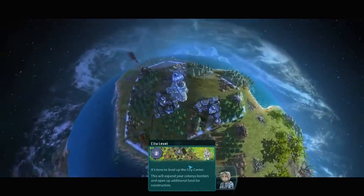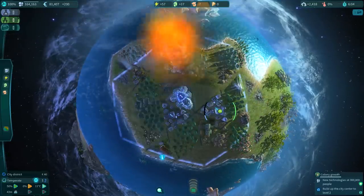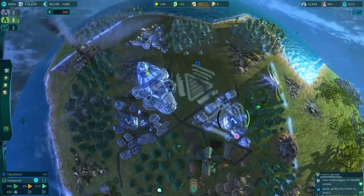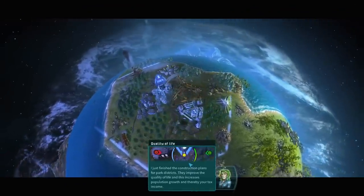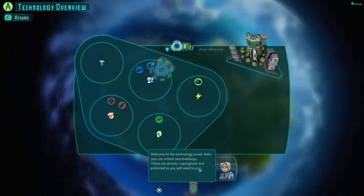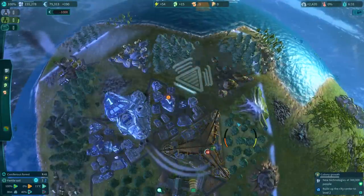It's time to level up the city center - this expands the colony's borders and opens up additional land for construction. I need to build more stuff to trigger it. The game tells me that quality of life is reduced by local pollution and adjacent buildings. Dr. Two Stone has just finished plans for park districts - they improve quality of life, increase population growth, and thereby tax income. Now we're in the technology panel where we can unlock new buildings.